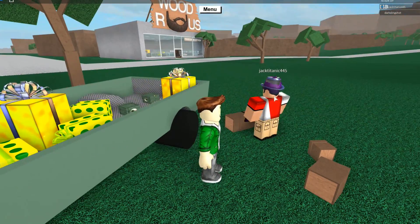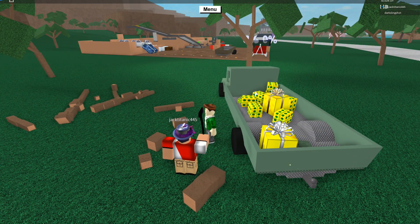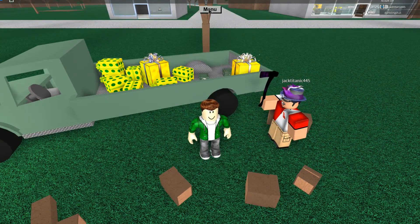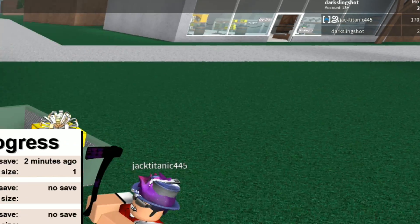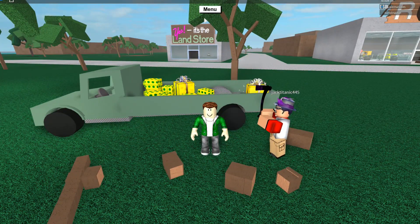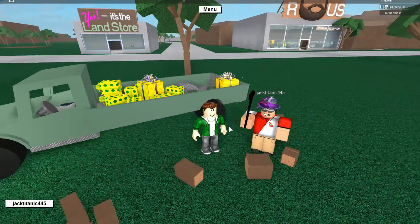First things first, Person A is going to get a truck full of what you want to duplicate, and they're going to have a base loaded in. Person B is going to have literally nothing loaded in — they need to have $20 as soon as they join the game. Now you need to whitelist each other first. I'll whitelist Killer and Killer will whitelist me.